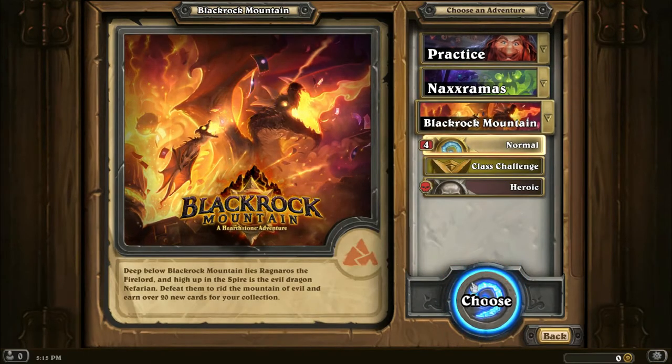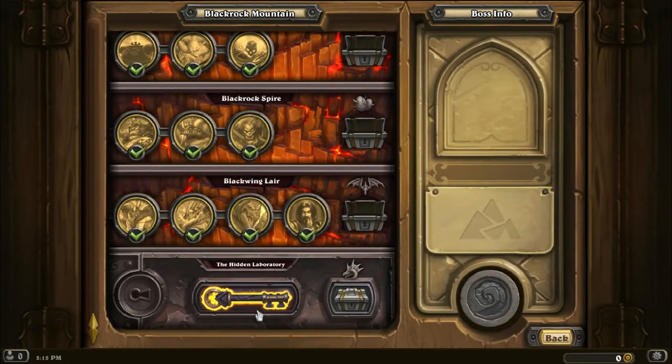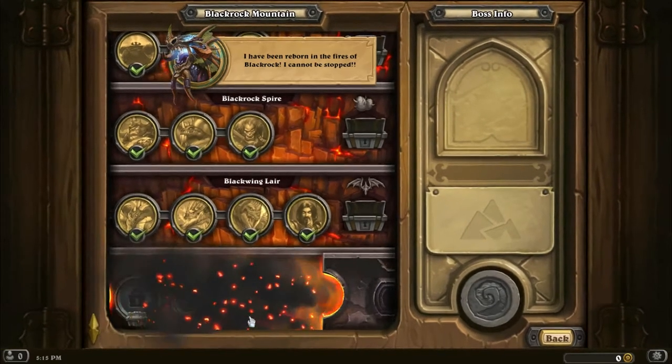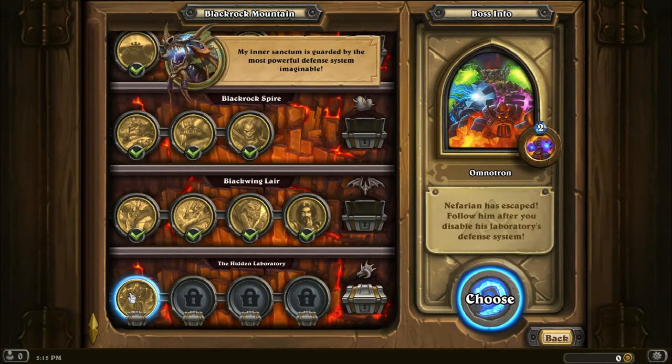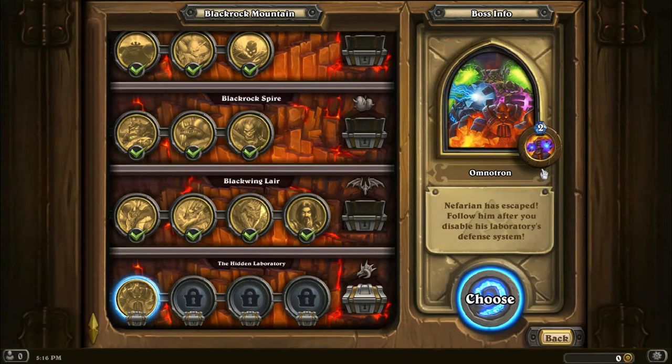Four again. Yikes, another long episode. Open that key. My inner sanctum is guarded by the most powerful defense system imaginable — the Omnitron. Activate Arcanotron.